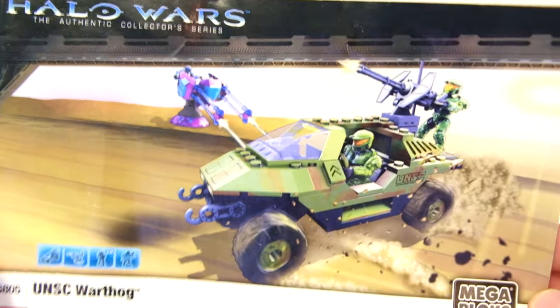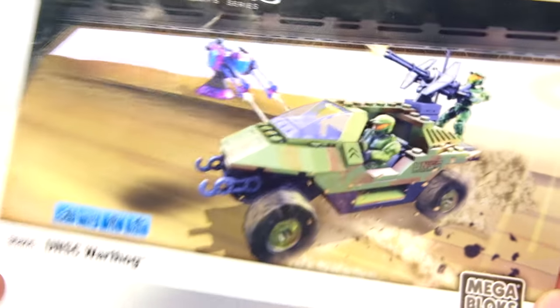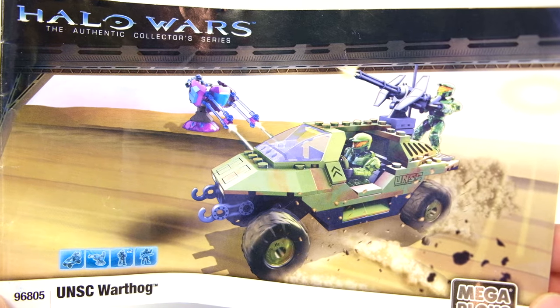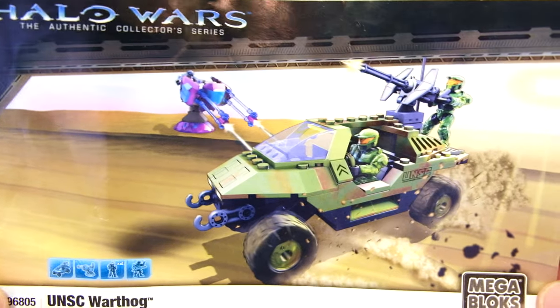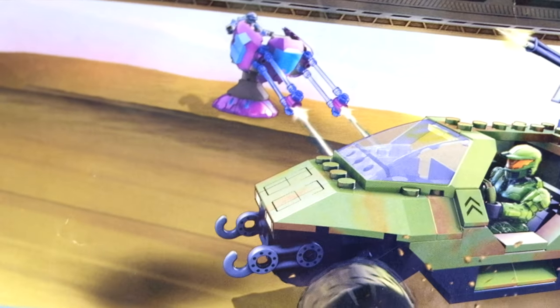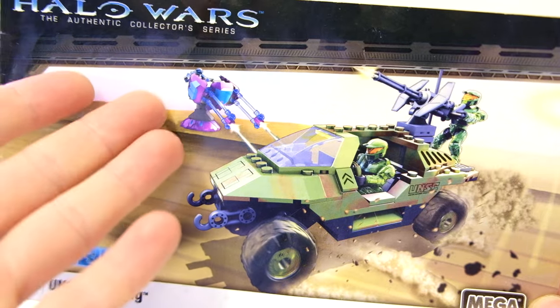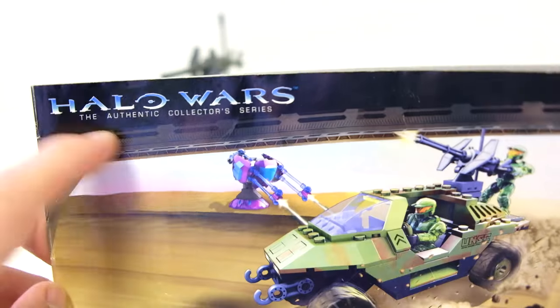This is probably in the first five sets I ever owned. My very first set was the Mongoose with Elite and Spartan, then I got a Series 1 blind bag, followed probably by this or the ODST Drop Pod. They've got that classic desert dune setting — which never really happened in Halo — plus the Covenant shade turret versus the UNSC Warthog.